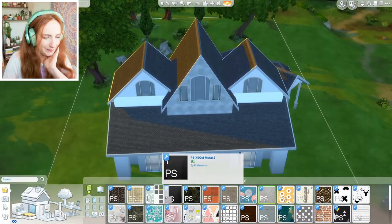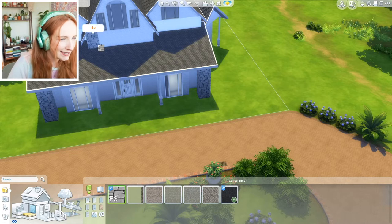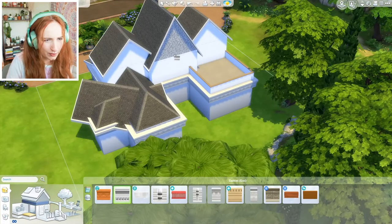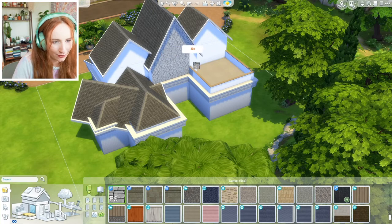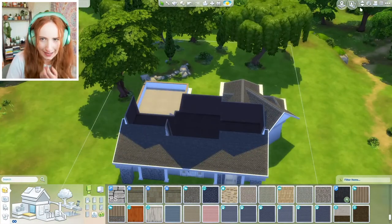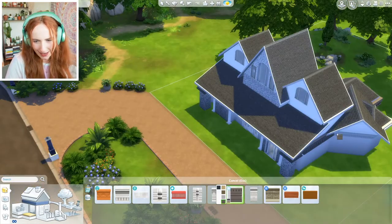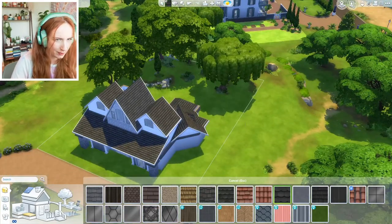I'm struggling with making the exterior interesting enough. Maybe I can add some stone in. I was like, this will be great, I can spend so much more time on the exterior of the house and make it look beautiful — and now I'm eating my words. I think I'm going to change the poles because it's almost a bungalow shape rather than a proper two-storey. Making the frieze a dark grey adds something a bit interesting. Maybe I should make the roofs a little bit darker so we're going with more of a black and white theme.